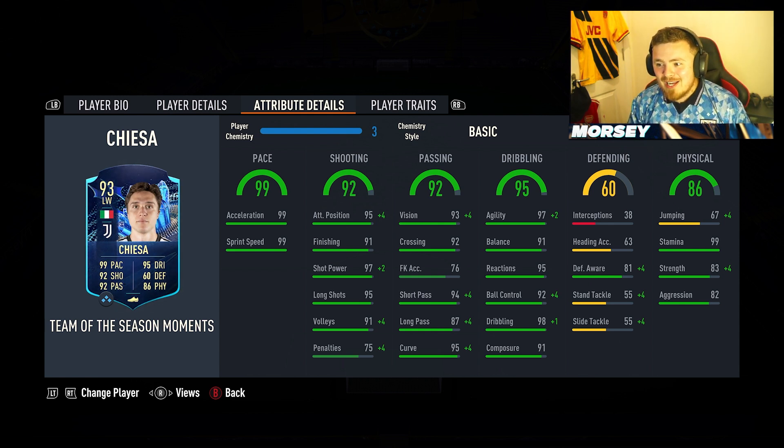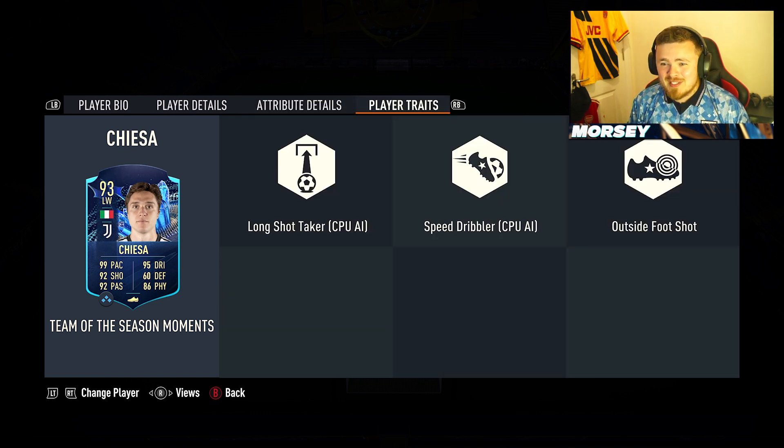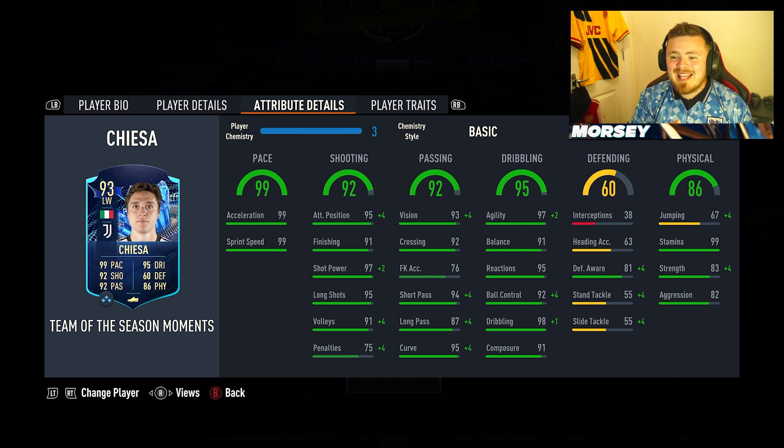The dribbling is 98. Reactions 95. Agility 97. Stamina — we've got it all. Strength and aggression too. Great defensive awareness as well with shocking interceptions, which is interesting. We do have the Traveller trait — happy days.